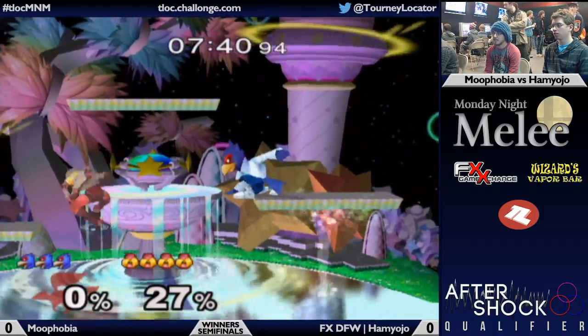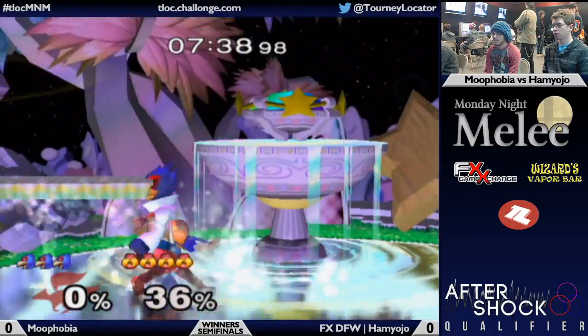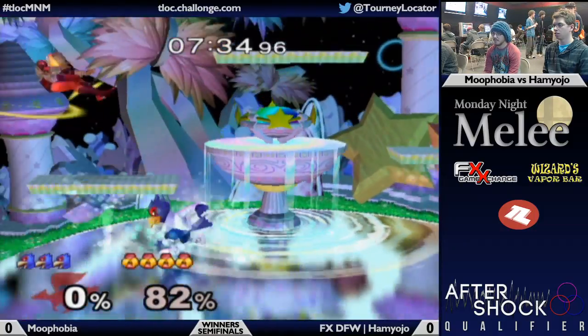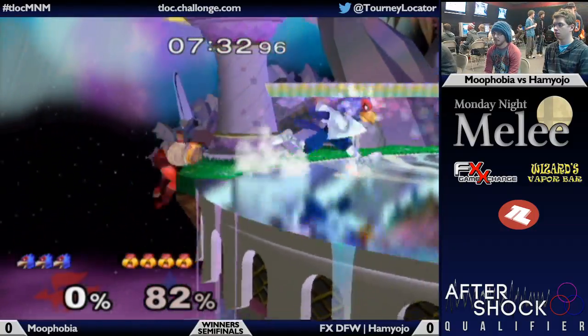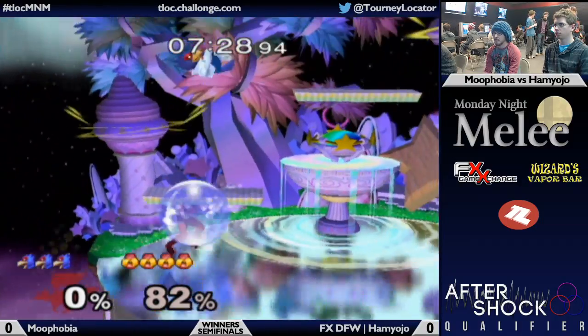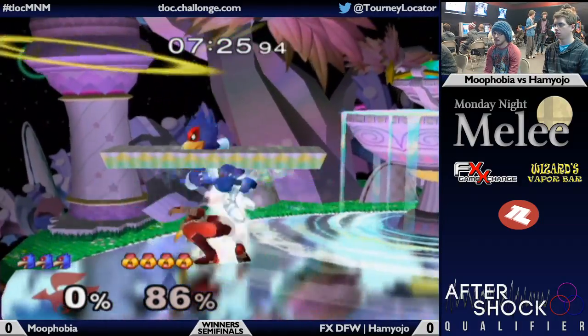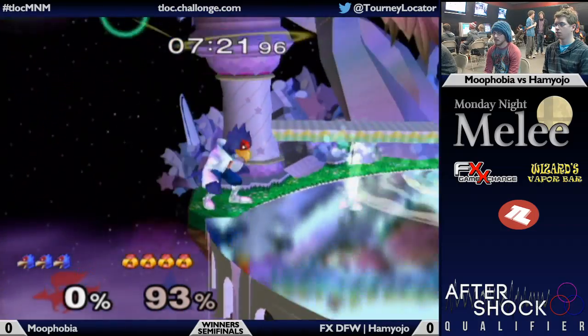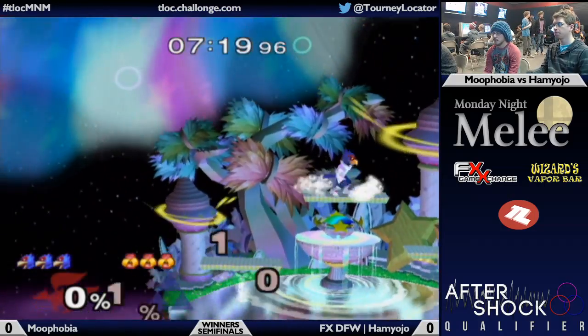He uses the side-B a little too low there; because of that he's not able to grab the edge. A lot of that had to do with the acupuncture that Ham Yojo just inflicted on him — he was spamming the side-B, ends up getting tagged with the needle, and then uses the side-B during that spamming moment. Ham Yojo with that 360 no-scope with those needles — love it. Good forward smash there.